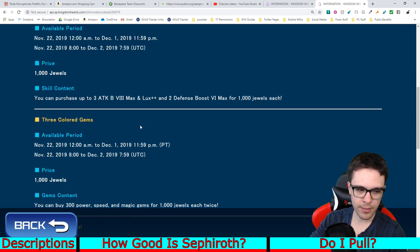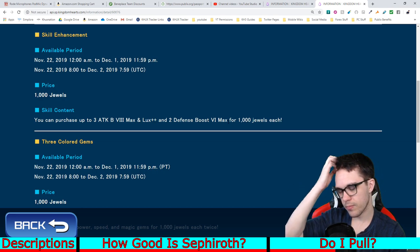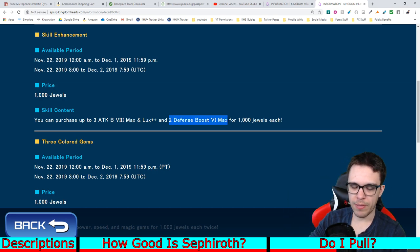I also recommend that if you do care about PvP, or still need meow-wows or whatever from PvP, get the Defense Boost 6 Max for 1,000 jewels as well — you can get up to two copies. Whether or not PvP is ever going to become relevant again remains to be seen; I don't think it's going to be relevant anytime soon. But it doesn't hurt to have a couple extra copies of the best defense skill in the game just in case, and it also helps if you want to do any turtle strategies.